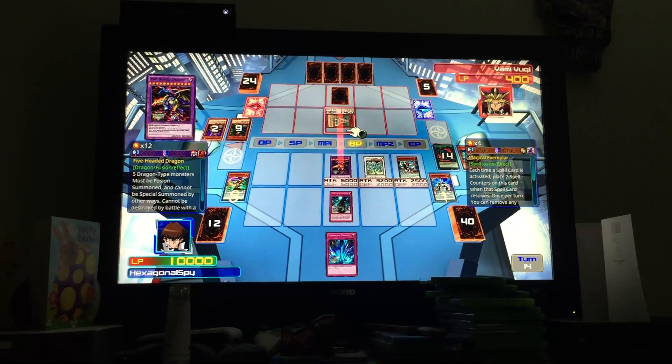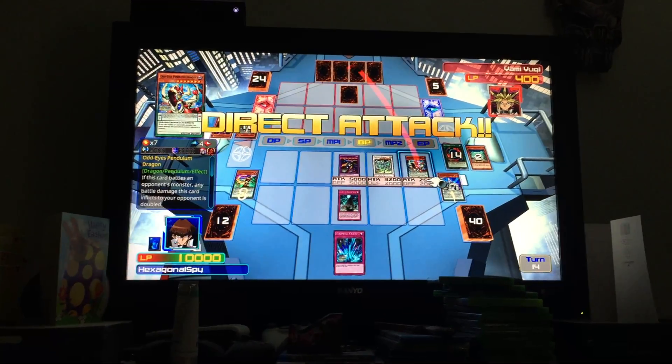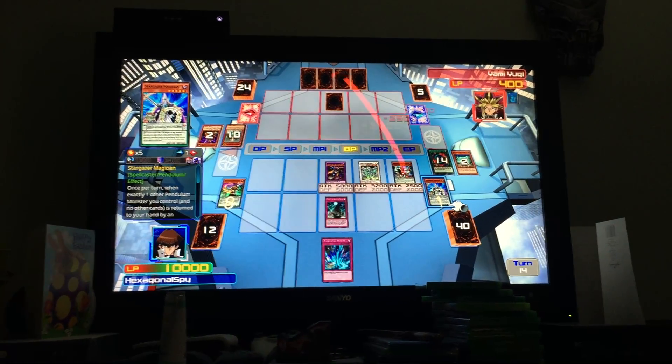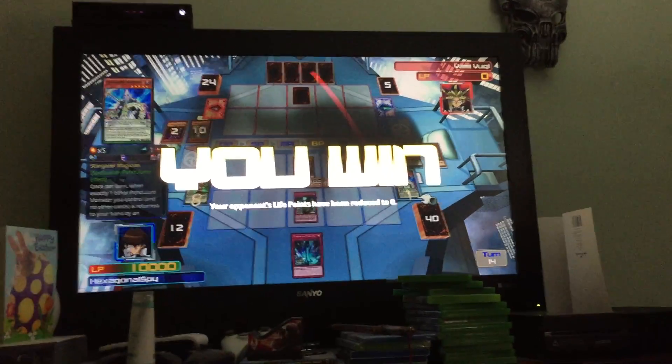Five-Headed Dragon attacks her face-down monster. Odd-Eyes attacks you directly. This is round two — the final round will begin soon.